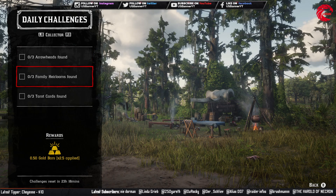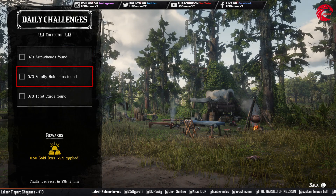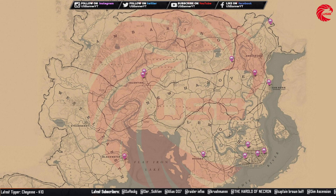Then you have to find three family heirlooms. Here are the locations for family heirlooms for today, 4th November. Go to these locations before 12 AM global time and you can find the family heirlooms — collect three of them.